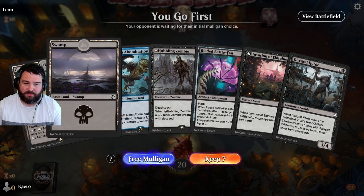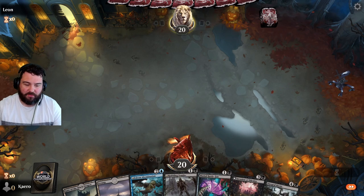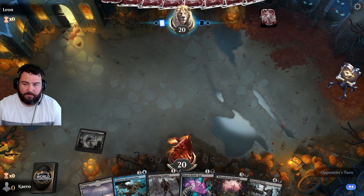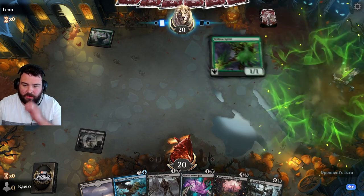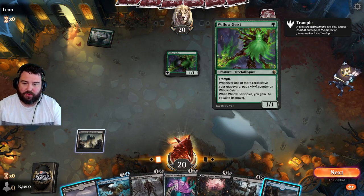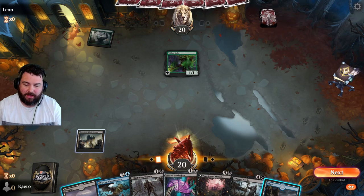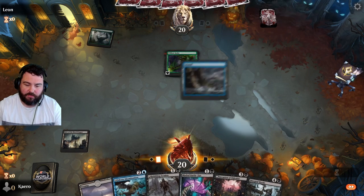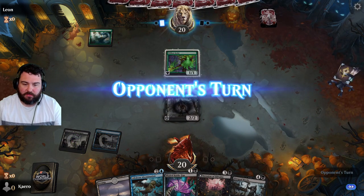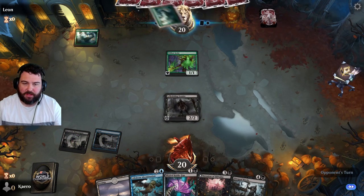And that equipment stays on. Invasion of Eldraine — make them discard — and Diagraph Horde. We don't have any blue mana though, that's the problem, but that's okay. We'll keep it. Willow Geist — a 1/1 with trample; when one or more cards leave your graveyard, put a counter on it; when it dies, gain life equal to its power. We'll put our Hobbling Zombie with deathtouch out there.